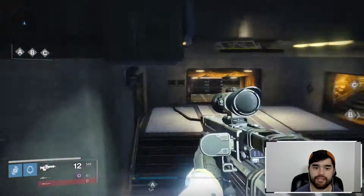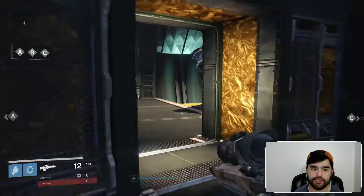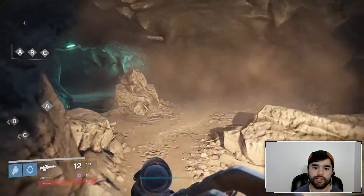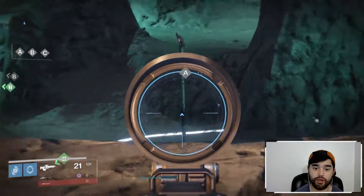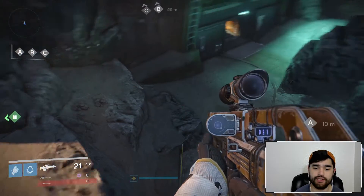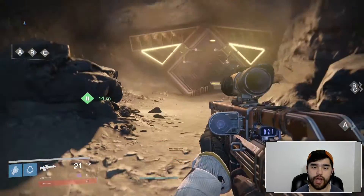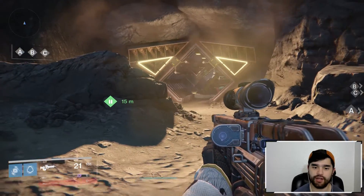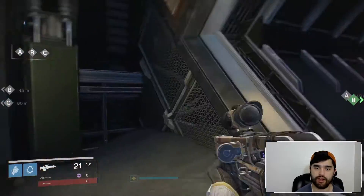That's basically the main idea of setting up on maps, both on offense and defense. You generally want to take the high ground and hold it if you get the good spawn. It's generally going to be A flag — it's almost always A flag. The only exception I can really think of is Shores of Time where C is a little bit stronger, just because you have all that dominant space to work with over by C flag, between C flag and B flag. But on this map, you really want to stick up at the higher ground.